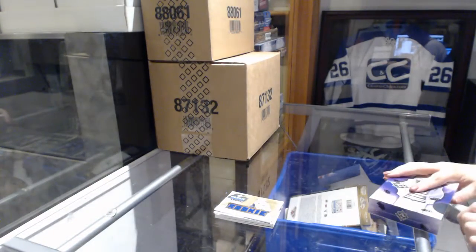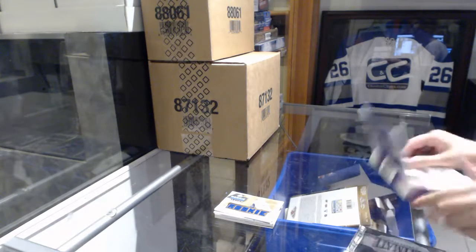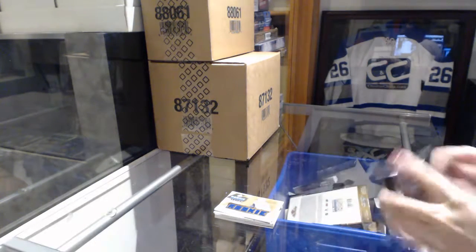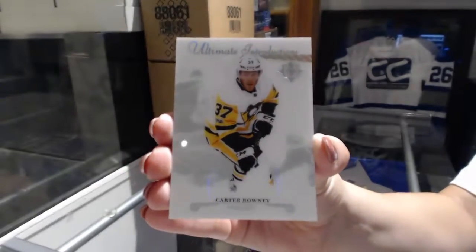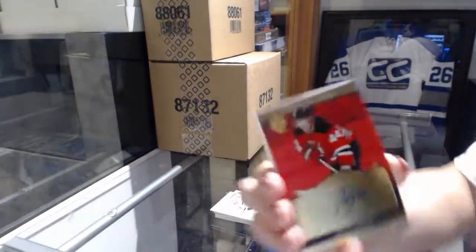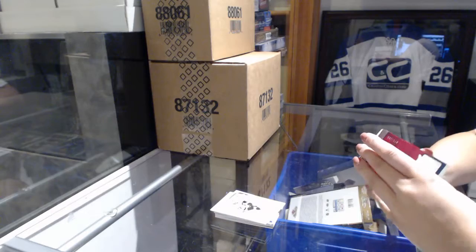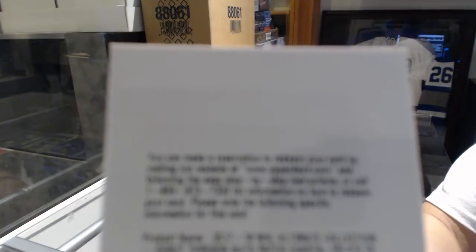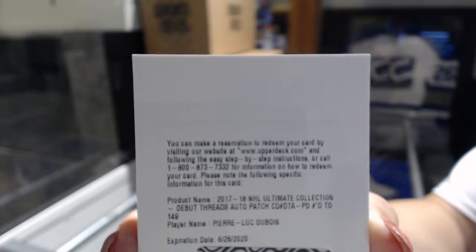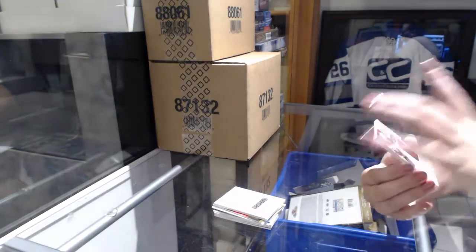On to your Ultimate box. We've got an Ultimate Introduction, Carter Rowney. 16-17 retro rookie auto, number two of 199, Mildwood. We've got an Ultimate debut threads patch auto, number two of 149, Pierre-Luc Dubois. And we've got an Ultimate rookie's debut threads patch, three color, number 25, Miko Heischer.